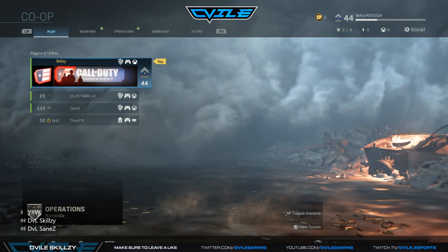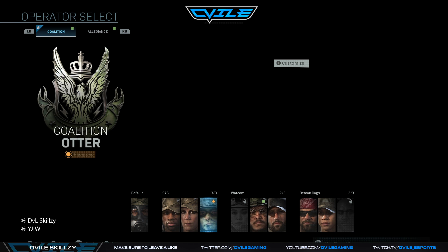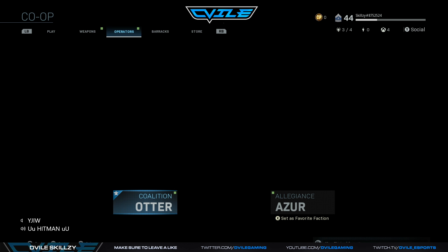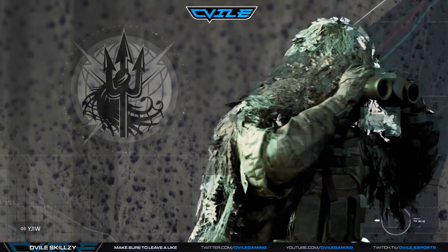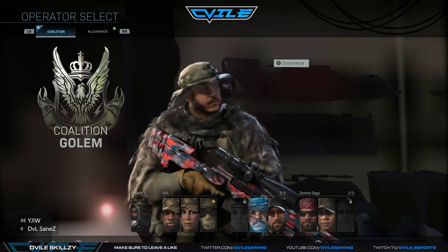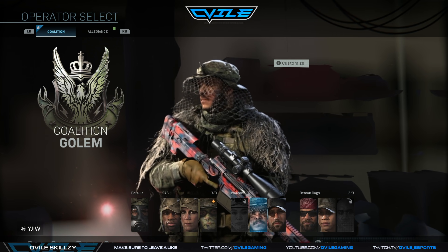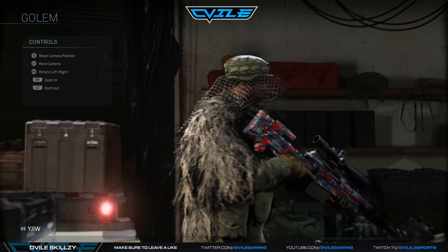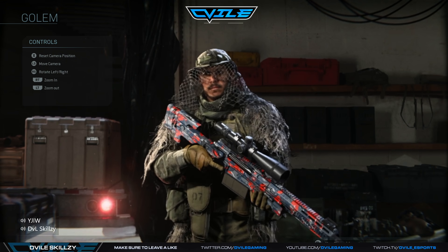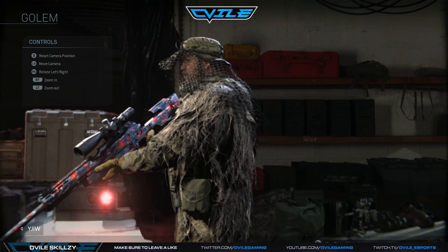Welcome back to another Modern Warfare operation guide. Today we're going to show you how to unlock Gollum — 'my precious' himself — who's one of the characters you can use in Modern Warfare multiplayer and also in co-op mode. The guide today is for Operation Cool Vada, which is probably one of the easiest operations to do.